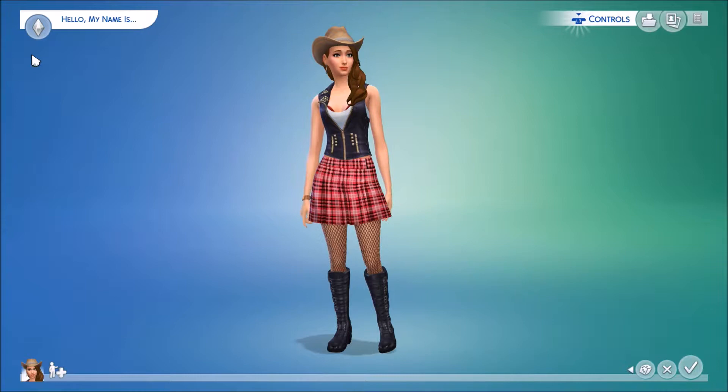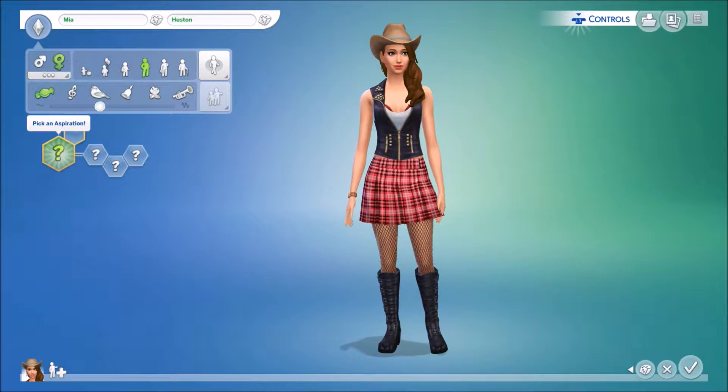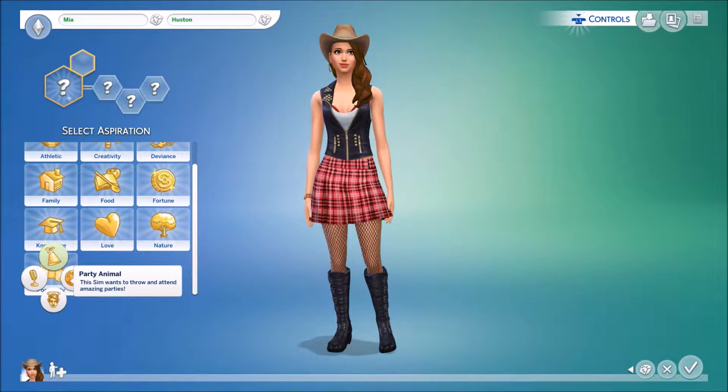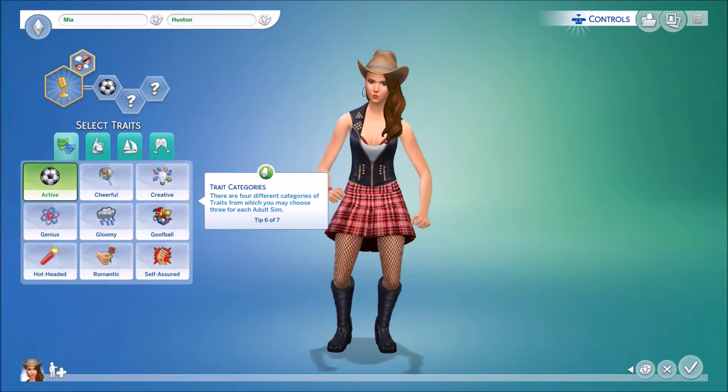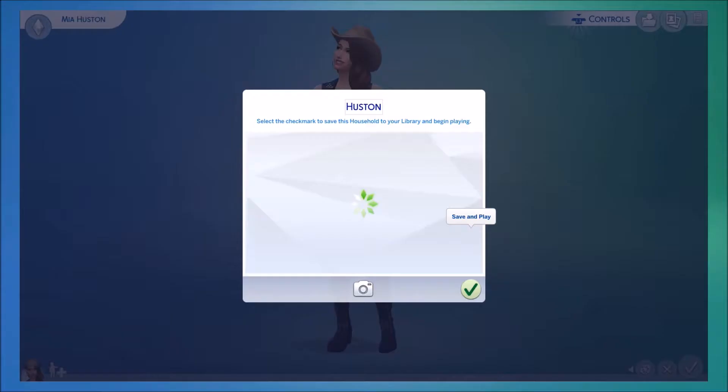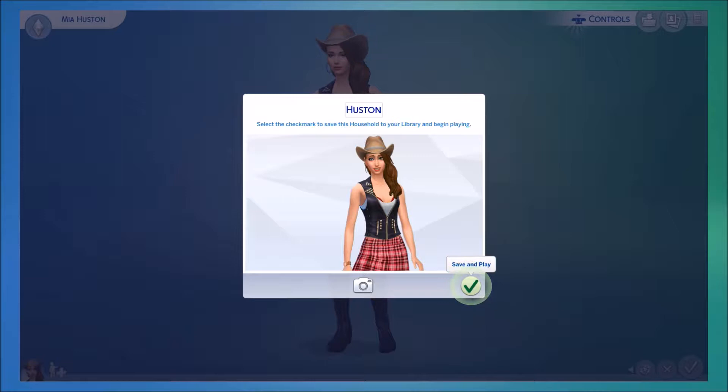I am basically creating a new character right now — new game, fresh, no codes, no nothing. Just waiting for the game to start up. I've got the character right here and I'm going to randomly pick a name. I'm going to pick her aspiration — let's do Popularity, and we'll do Joke Star. We're going to pick three of her traits. I'm not going to worry about customizing her — I'm just jumping right into this. Save and play.